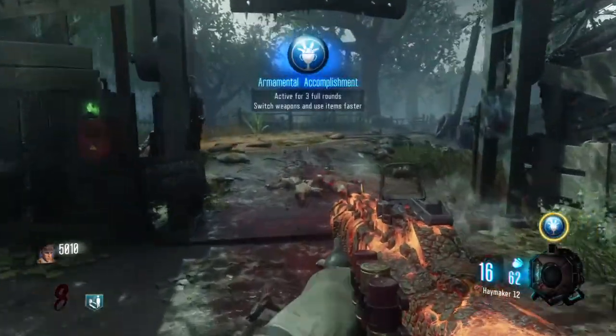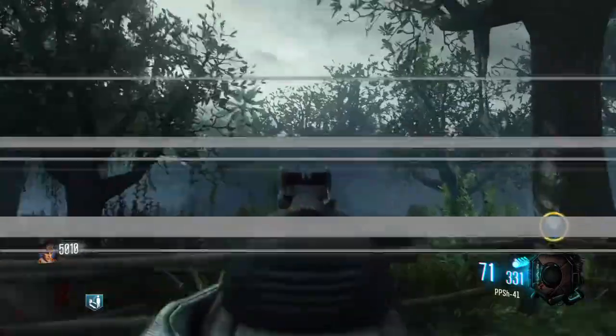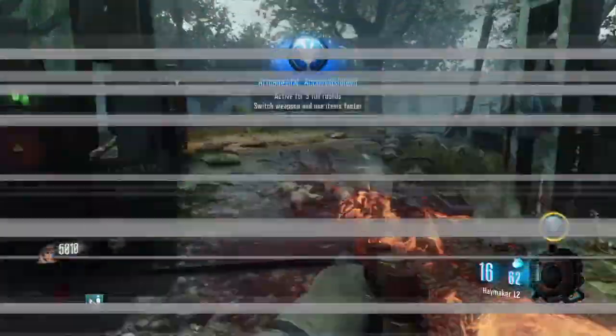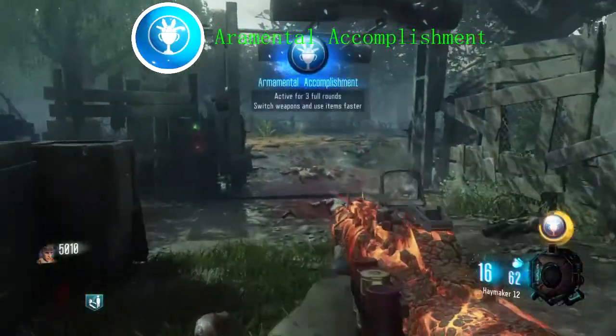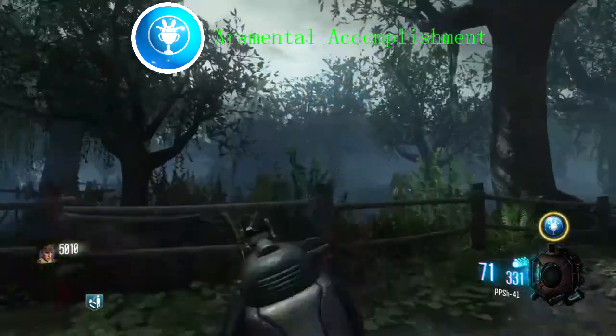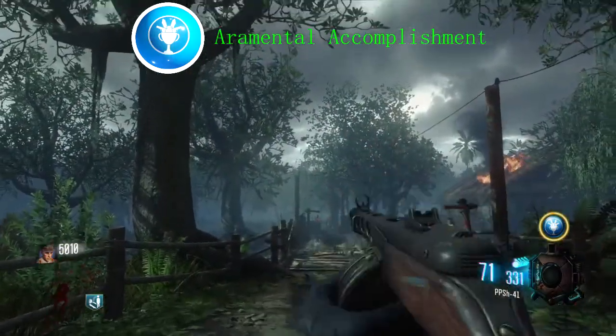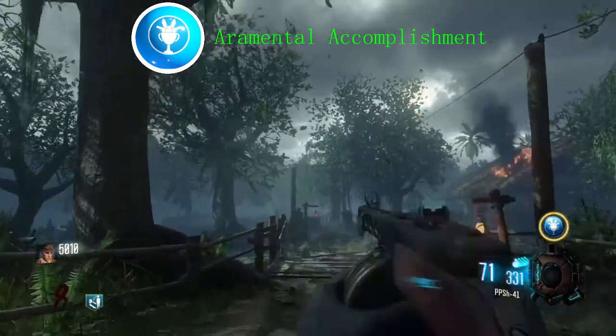Coming in at number 5, we have Aeromental Accomplishment. Aeromental Accomplishment does multiple things for you: it makes you switch weapons faster, recover from melee attacks faster, reload faster, and use items more quickly.